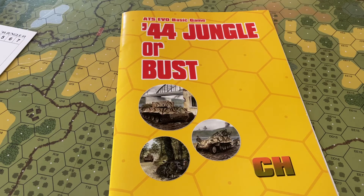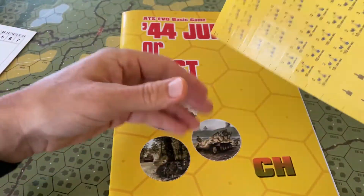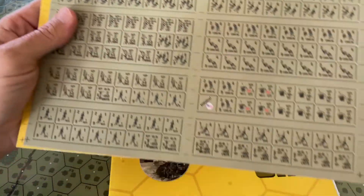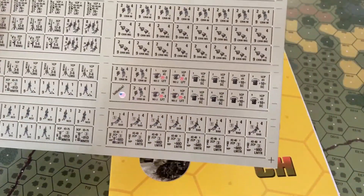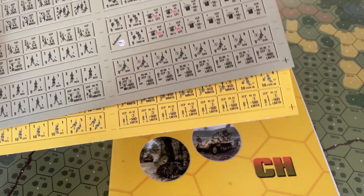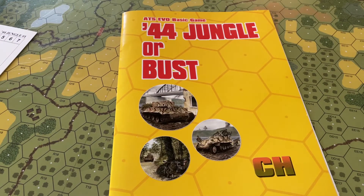Let's take a look at the counters, just real brief. They're OVR counters — the overhead view. If you flip them over, that's the prone view; this is the upright view, which is no longer used in the rules — you use a marker to do that. There's not really much special about the counters, nothing particularly noteworthy or new. This particular module, like the Volga or Bust module, has no vehicles in it. Not that the Pacific War was a huge vehicle war, but just so you know.